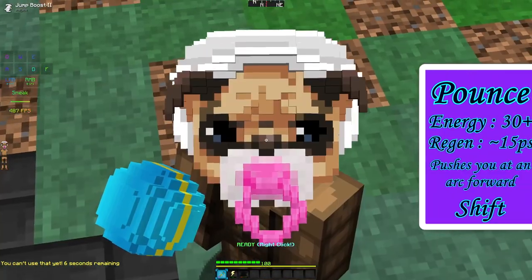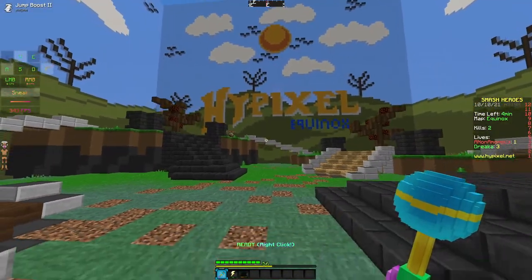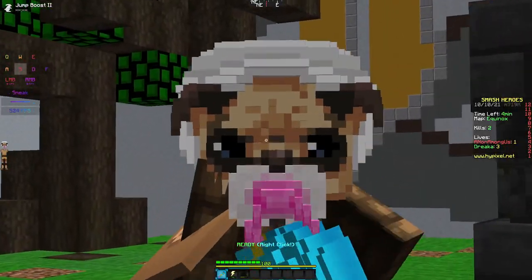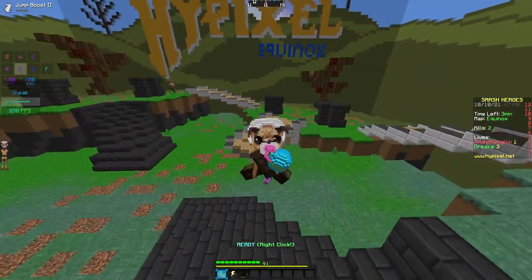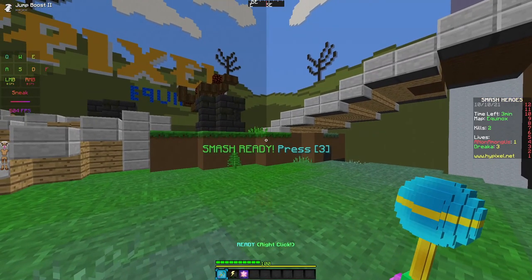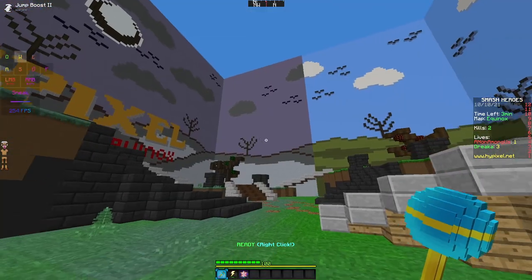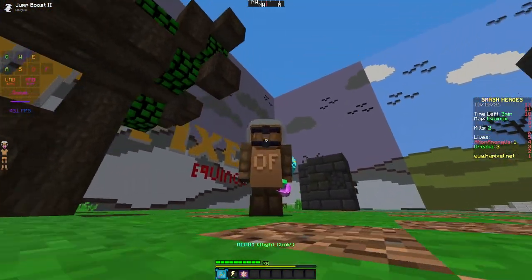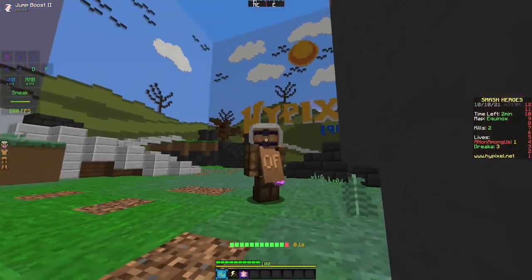Pug's passive ability is called Pounce. It takes 30 energy and sends you forward. Pounce can also be charged by holding Shift — there are times you want to charge it and times you just want to use it at 30 energy. Keep in mind Pounce has a slight angle to it: if you use Pounce straight forward it won't go that far, but if you aim it up a little it goes way further. Notice how the character arcs when you use Pounce — it's not a straight dash, it's arced.